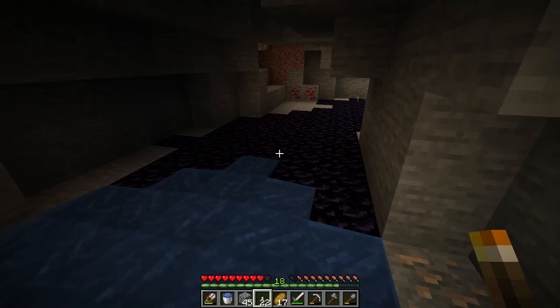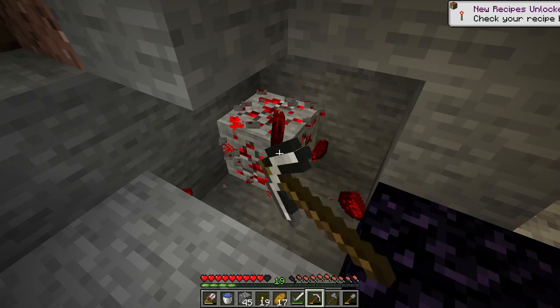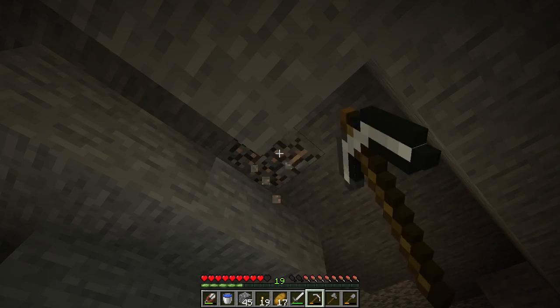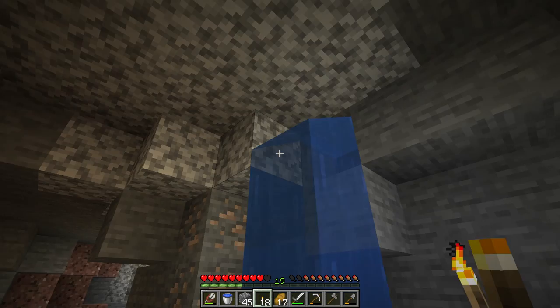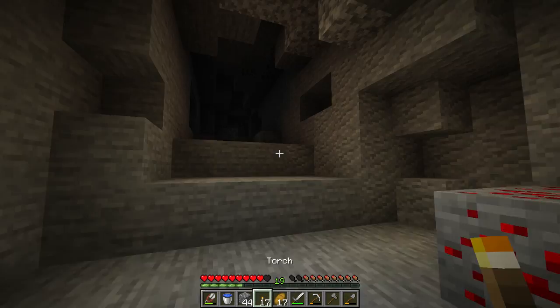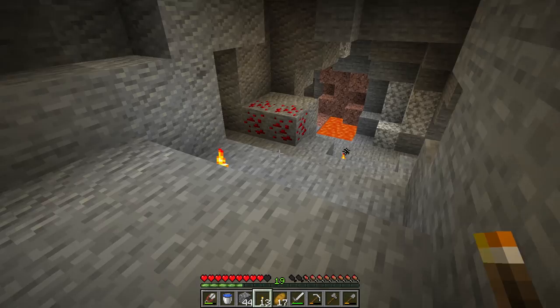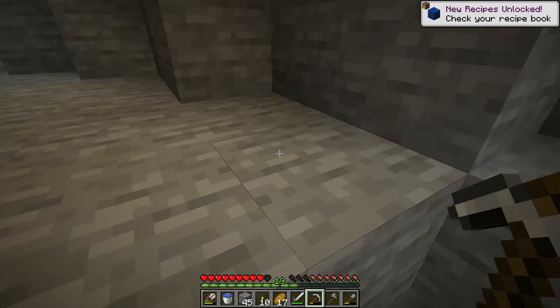Down here we've got a lot of other stuff. This is the first redstone in the world, and I saw some lapis too which is really good for enchanting. I think I saw a little bit of gold back in the ravine. The iron is really nice still. We're definitely in the right type of cave - really low in the world. We don't want to go up past this point since diamonds are below y16.